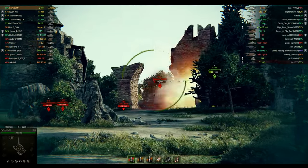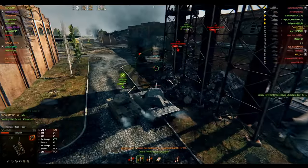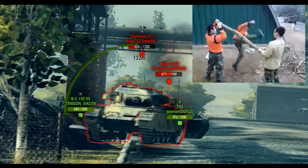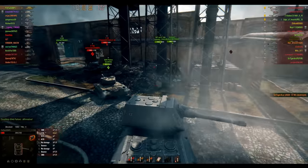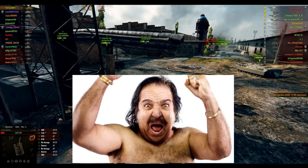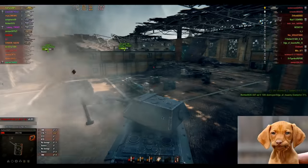The E-100 has a long aim time and accuracy that makes stormtroopers look good. It cannot withstand being outflanked — it is too slow to react. If you find yourself surrounded, your pullout game needs to be strong. Get out of there and put yourself where you can face enemies one at a time.